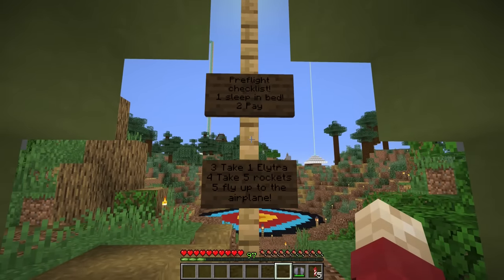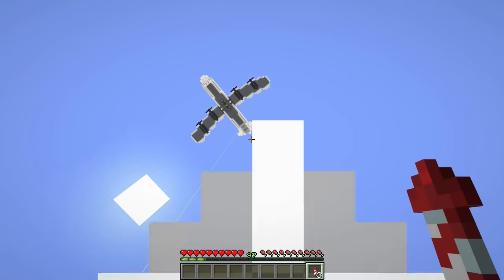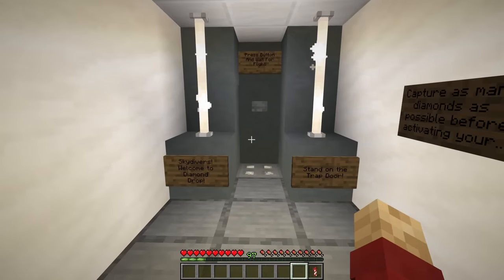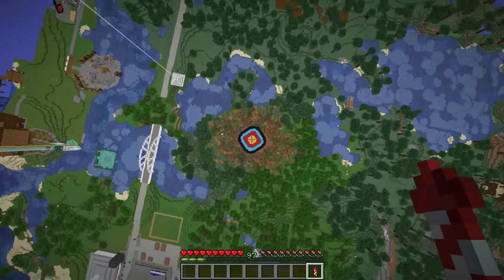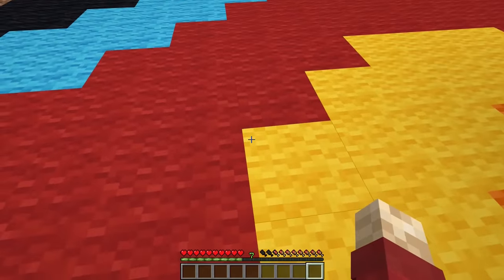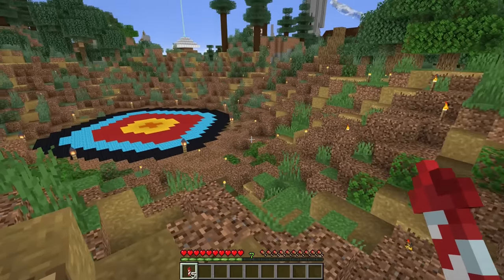Pre-flight checklist: sleep in bed, pay, take one elytra, take five rockets, fly up to the airplane. I've got to wait for night - that's going to take too long, I need to play right now. I need to save as many rockets as I can. I only ended up with one rocket for this. I press the button, wait for the drop. Got one diamond. I made it back. I totally lost like 90 levels and I have no idea where everything ends up. I think I have to return these. That was just a practice run.